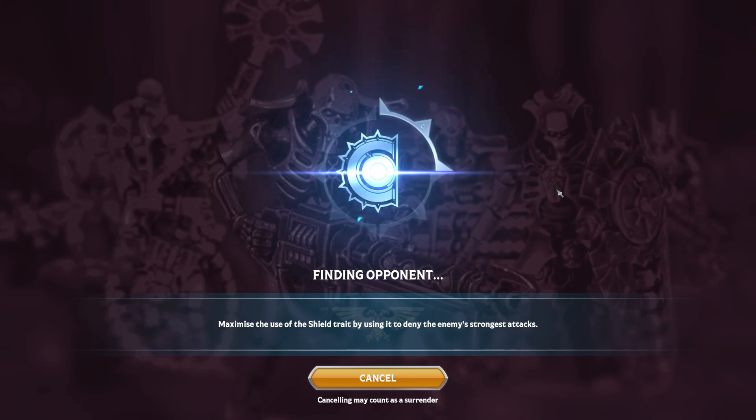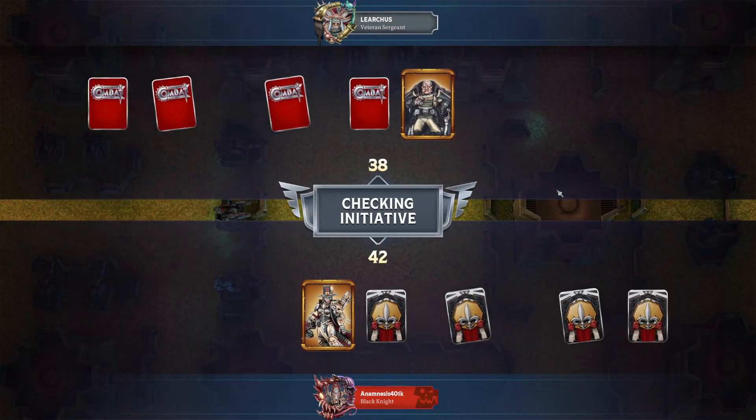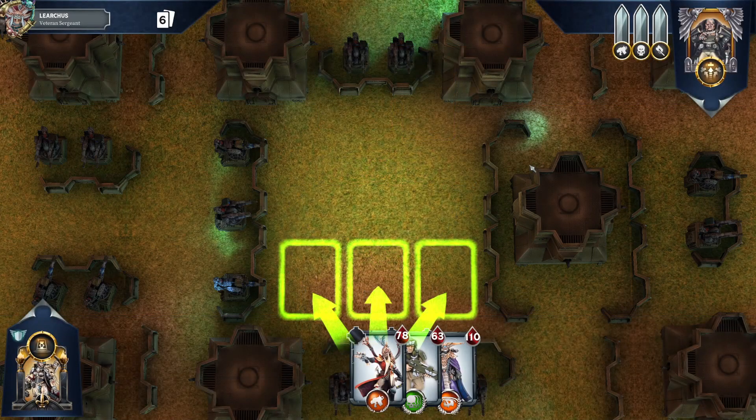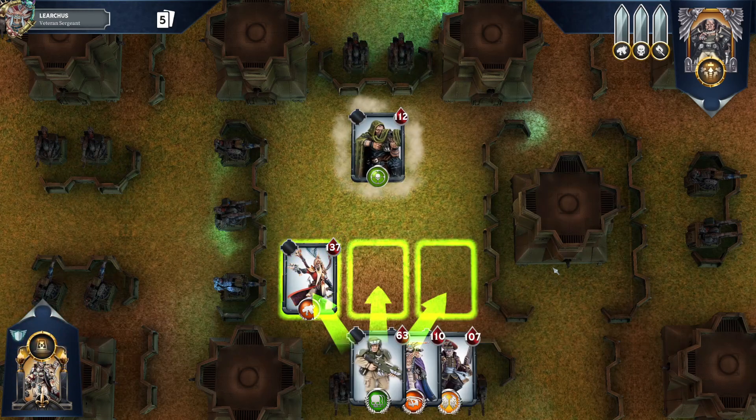That's both the beauty and the downside of Greyfax. The beauty is that you can use low-powered cards and expect them to be significantly more powerful and actually compete with more powerful cards. But at the same time, you're leaving a lot of points on the table, so you have to use cards where the bonus is worth the cost.